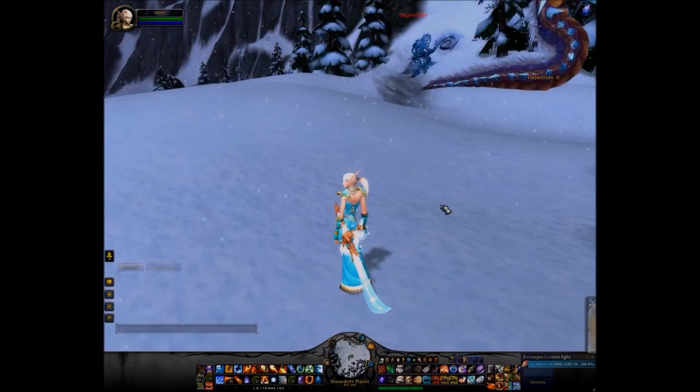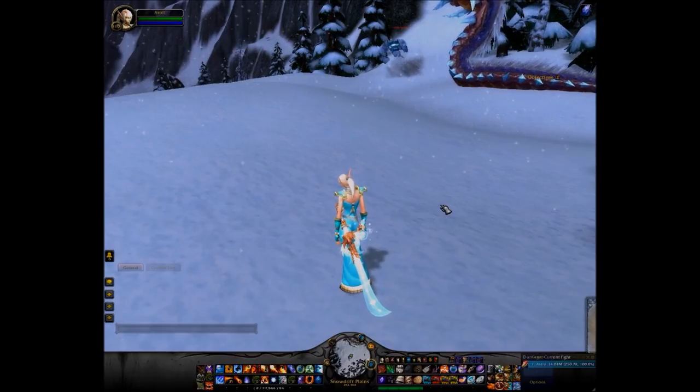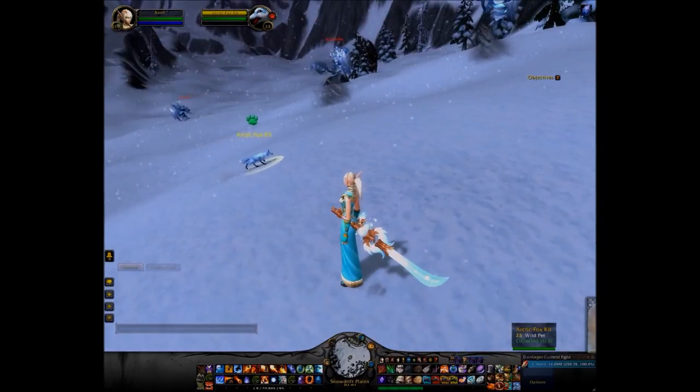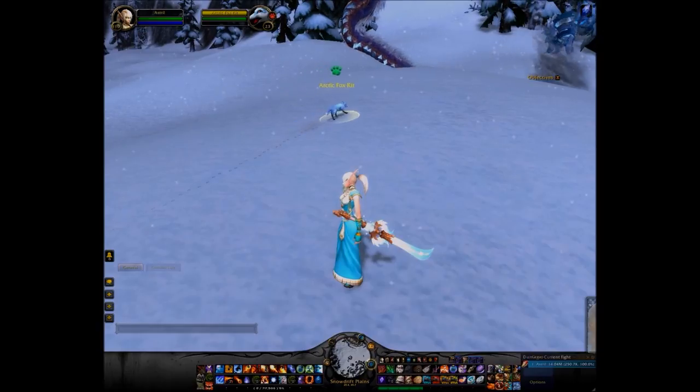The first weather condition requires snow in the Storm Peaks of Northrend. The pet that will spawn is the Arctic Fox Kit, which you can see right here. Really, really cute, and only comes in one breed, which is a Power Speed breed.